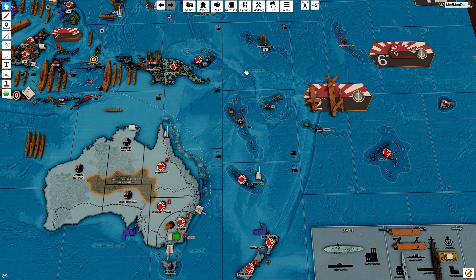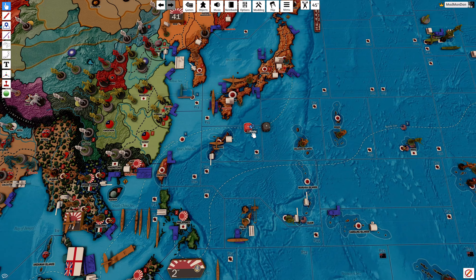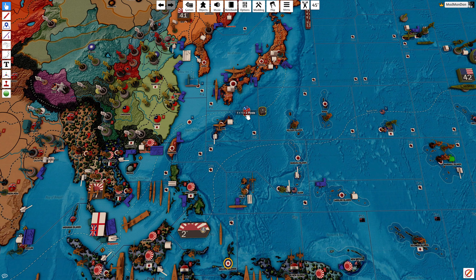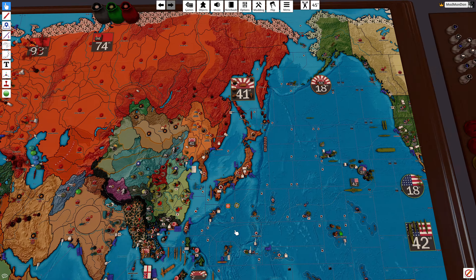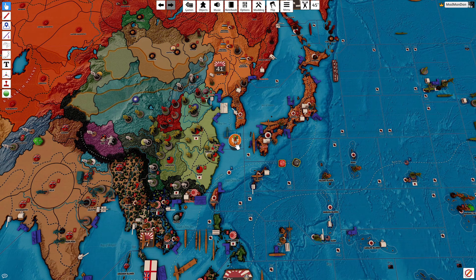We are going to do some raiding up here. We're going to stay in that zone — there's not really much reason we have to move. He does have long range. Red is the attacker, black is the defender. We take a dollar off the Japanese, if I can find a damage marker. And that's it!